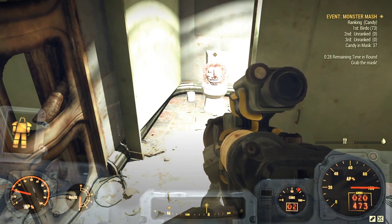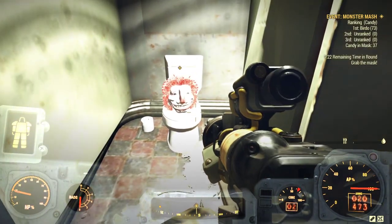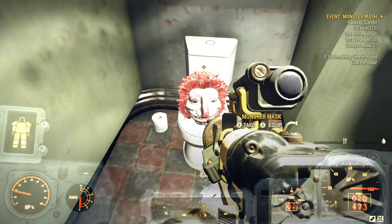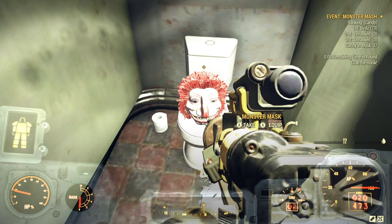Alright guys, here's a glitch for you — you can take the Monster Mash mask out of the event. On the last round, see the timer on the top right, wait till the last round. As soon as the timer gets down to like five seconds, pick the mask up and open your Pip-Boy. Then as soon as it's on one second, drop it.